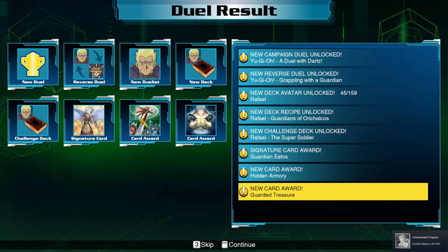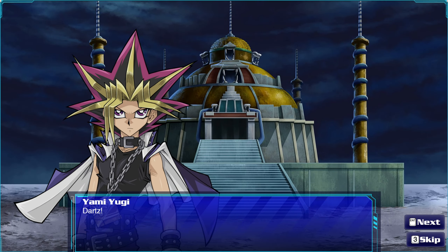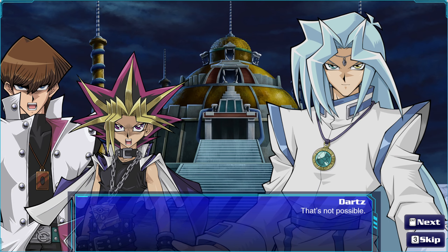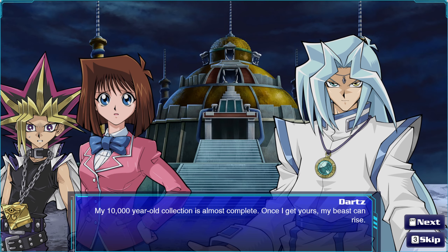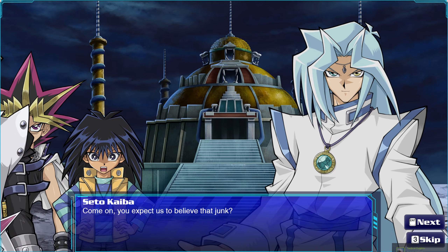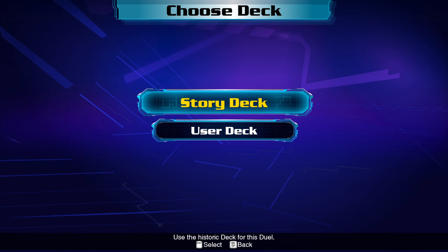Problem is, I don't think I'm actually going to be able to beat this just yet. Hidden Armory is a good one because that can get us into any equip that we want. A duel with Darts — second to last one, the end of the Waking the Dragon arc. The weird thing is, granted, there weren't many duels in the last arc. The one duel I really wish they had was Yugi versus Bakura — that would have been a nice one.